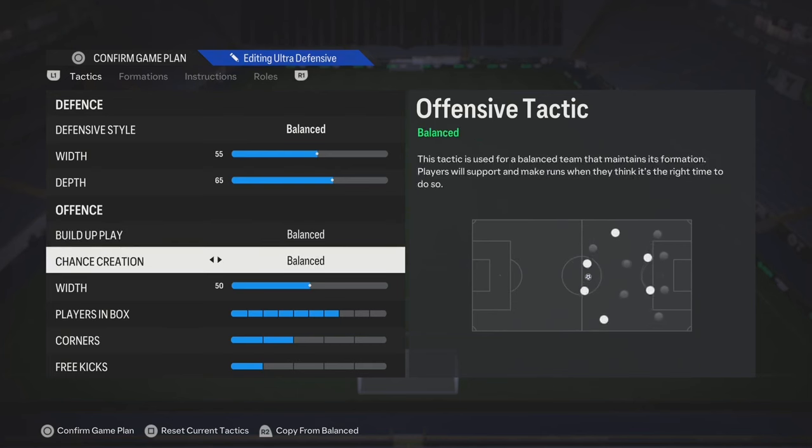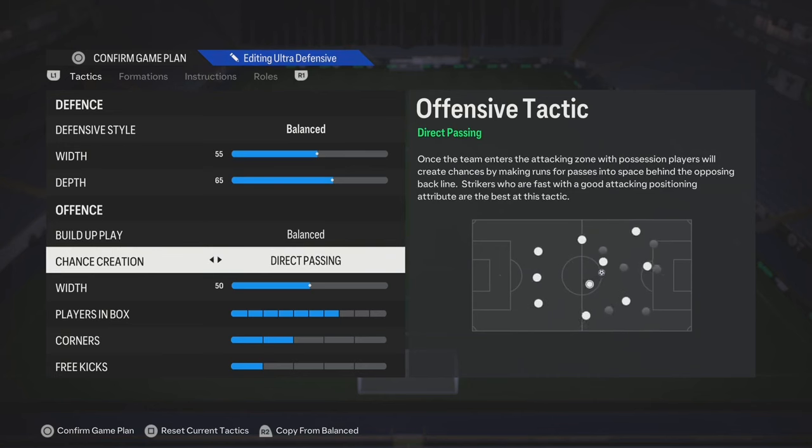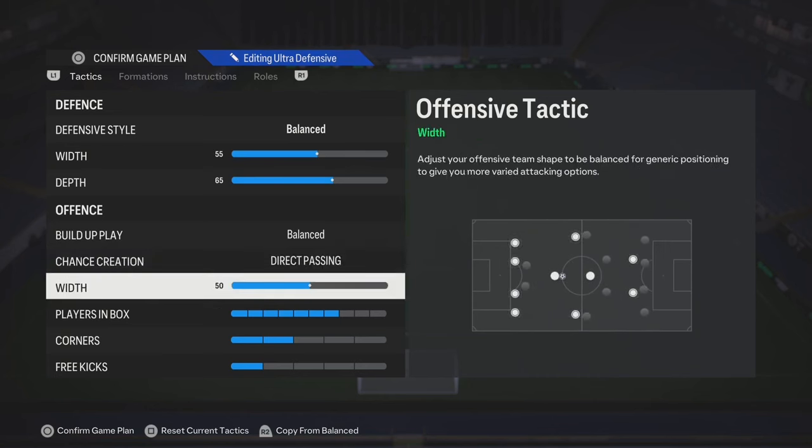Build up play, you can go with balance. Chance creation, you can go with direct passing, balance, or possession. The width, you can match it with your defensive style's width.